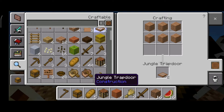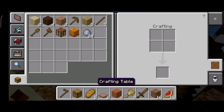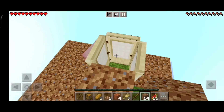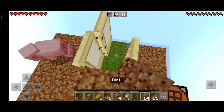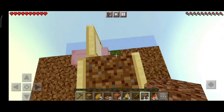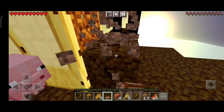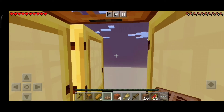We don't have a birch trapdoor, only a jungle trapdoor. Let's craft it — birch plus jungle trapdoor will look amazing together. I got a plan: we can't place a block there directly, so I put some dirt in, placed the trapdoor, then removed the dirt. And yes, it works! I didn't expect the trapdoor to have those holes though.